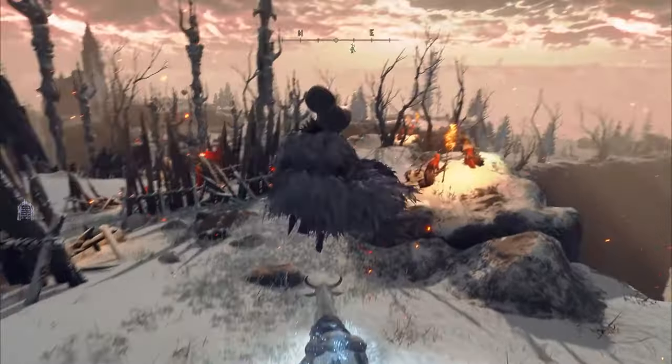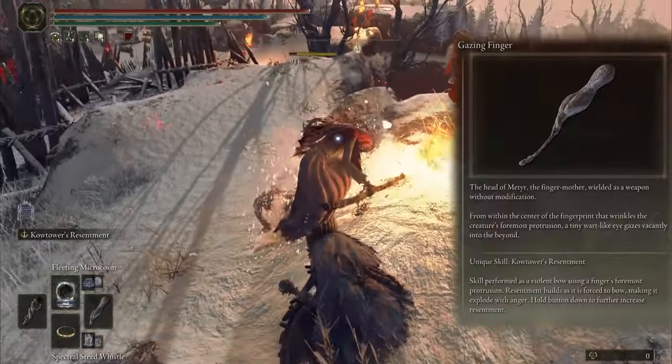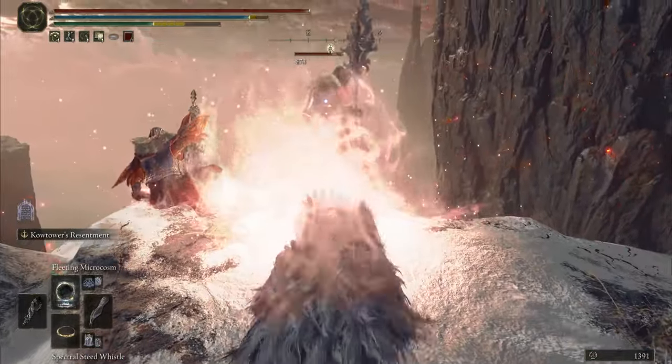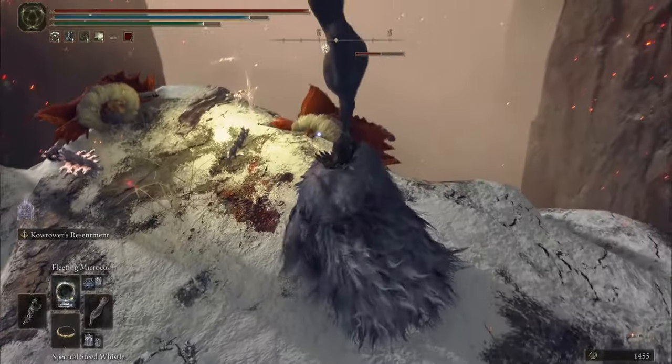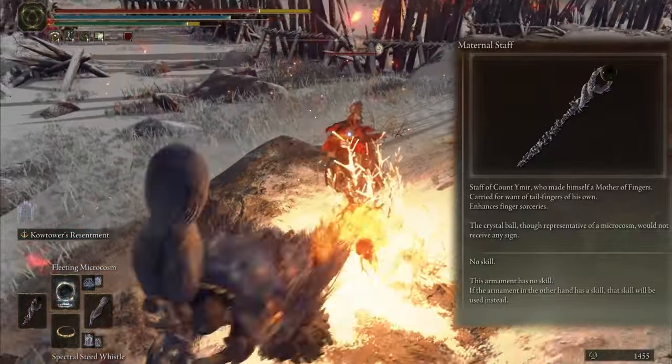We have a new weapon in this part and it's the Gazing Finger. It's a heavy weapon and after using the skill it makes magic on the ground and explodes with anger. For the left hand I choose the Maternal Staff to deal more damage with finger spells.